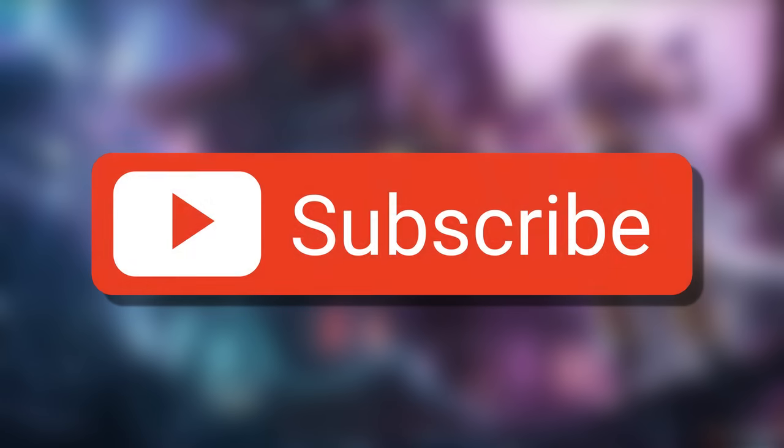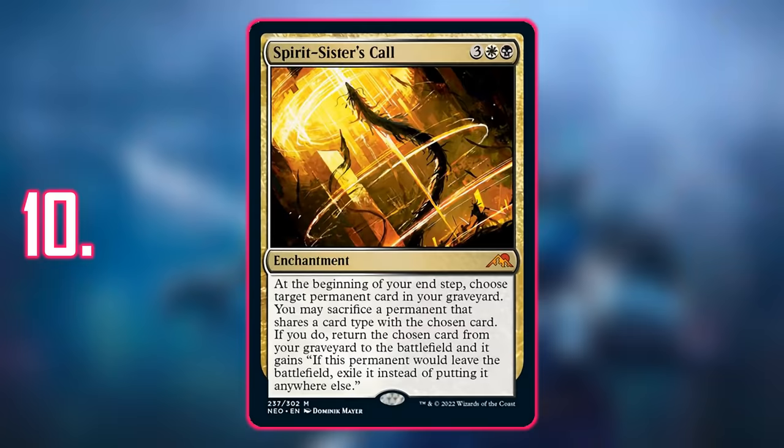Before I get into the top 10, if you have not already please do subscribe to the channel — we're at 31,000, thank you all so much. Number 10: we have Spirit Sister's Call. This is a five-mana white and black enchantment.